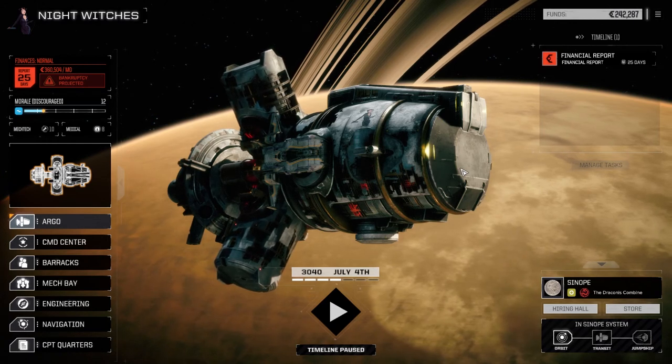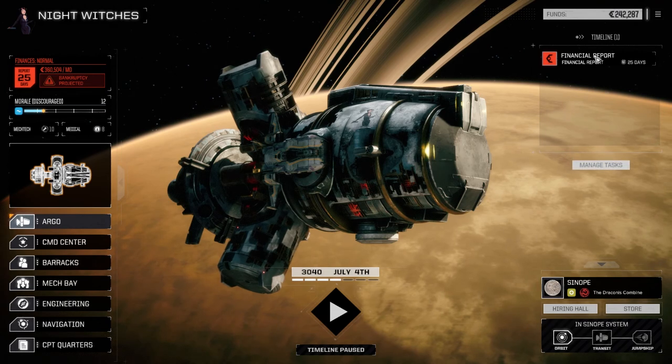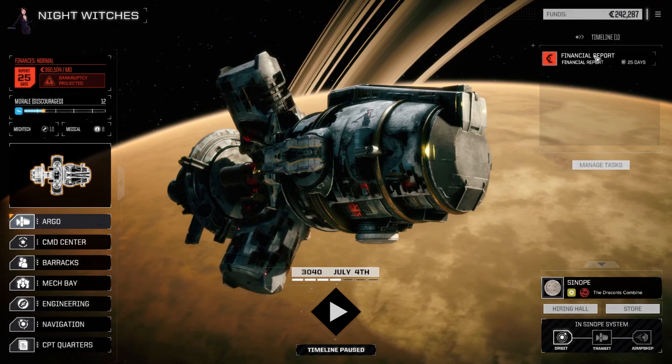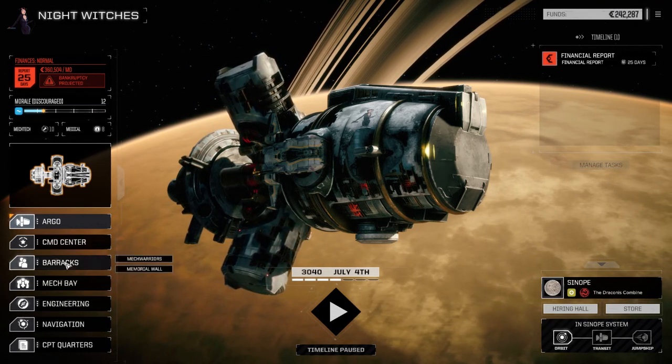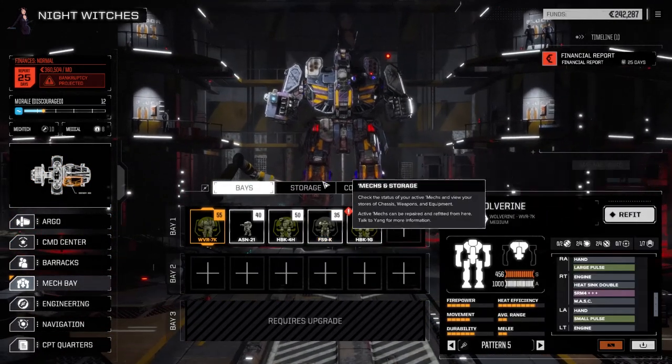Hey everybody, welcome back to another episode of Nightwitches. So I've made a couple of adjustments, not really that many. We've got all our mechs back, all our pilots back. Let's go to the mech bay real quick here. Still on the same planet. We've got a few missions we can do here.